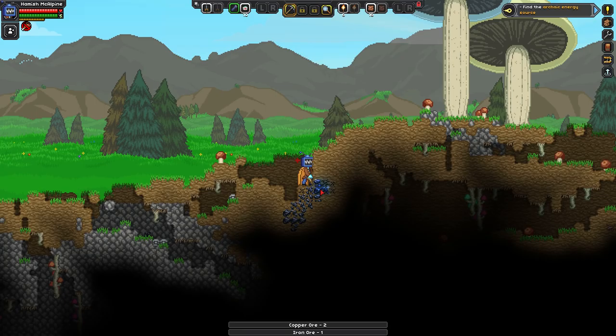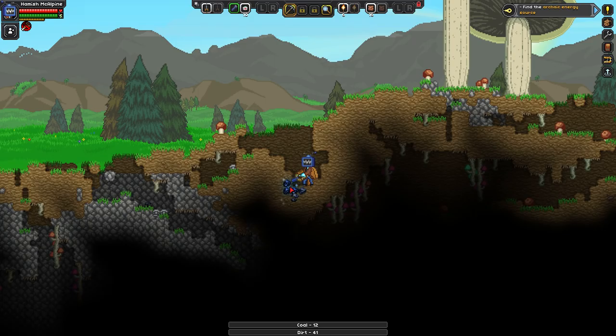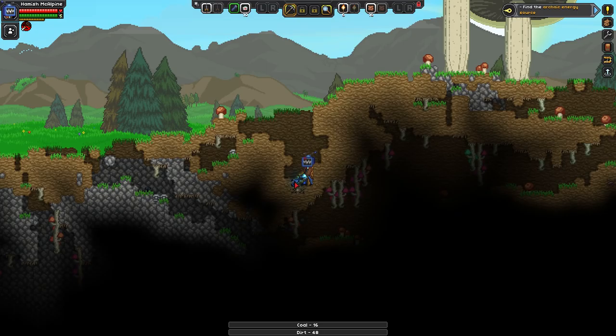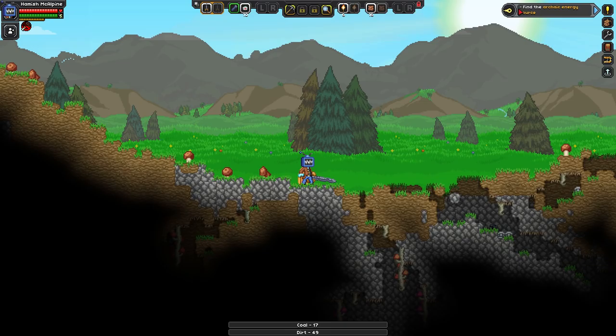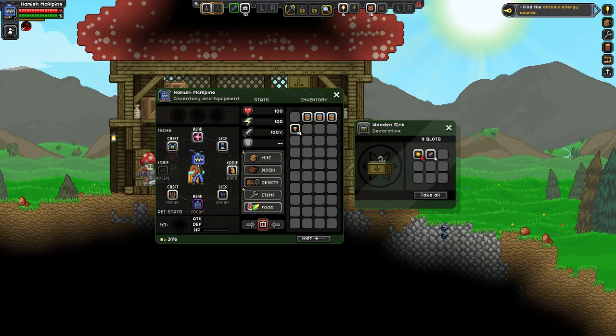I'd put stuff like a fridge on the ship rather than down here, because we're going to use the ship as a transport hub. Now that we've had a little exploration, our next part of the mission as you see in the top right is 'find the energy source.' We know it's this direction because the compass is pointing this way. Angry mushroom men!